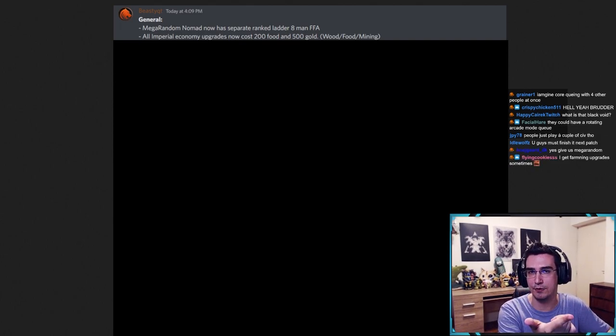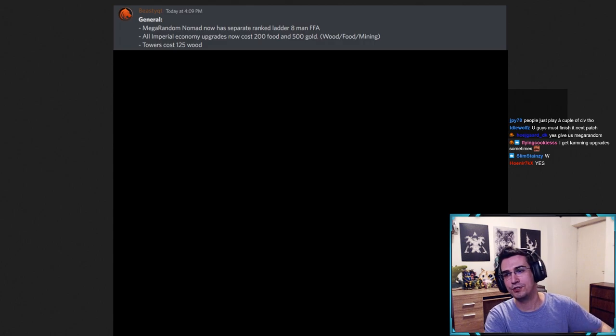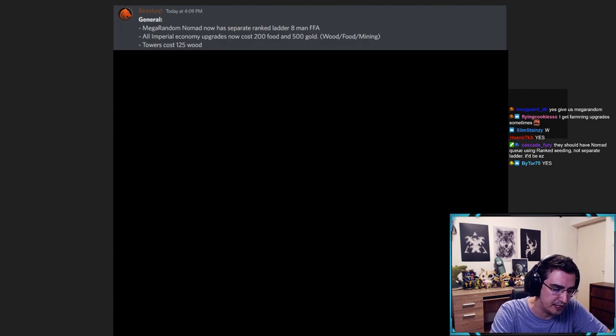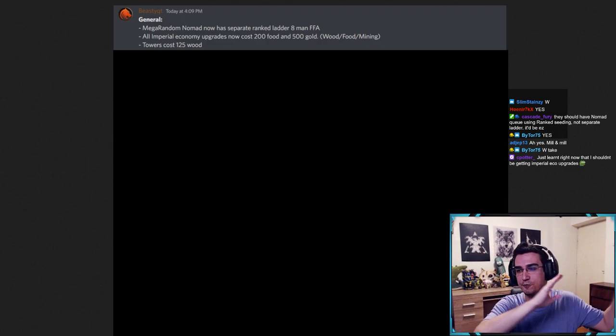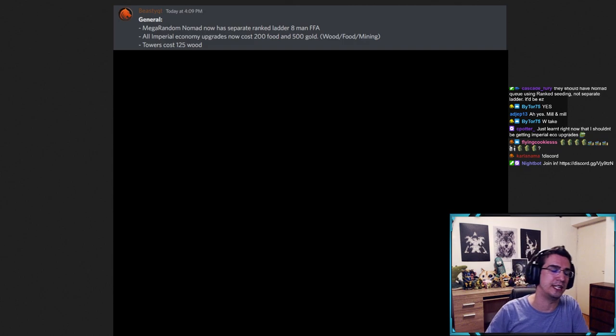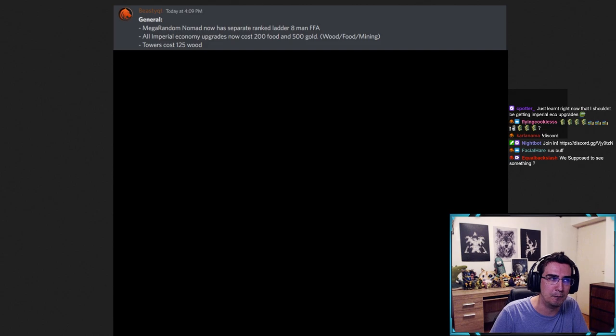This is for mining camp, lumber mill, and mill upgrades — the next-tier towers cost 125 wood. Right now every single civ is making towers everywhere for map control, which is great, but it's not really used smartly — people are just spamming towers everywhere. They should cost a bit more. They're very hard to take down, especially if you upgrade them, and bumping that cost up a bit would impact tower rushing, which a lot of people have been disliking and complaining about.